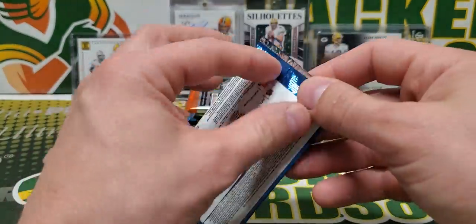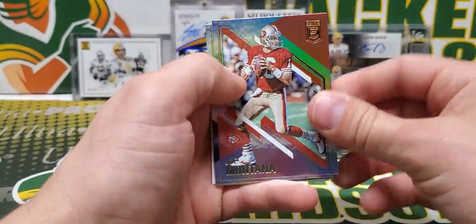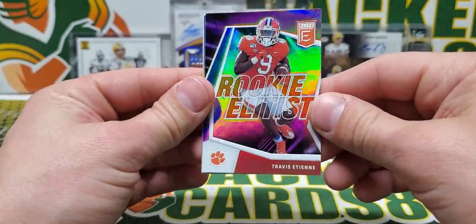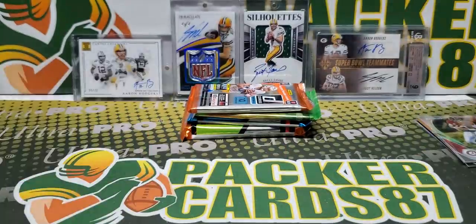2021 Elite. Could get an auto in here — no jersey card. It's going to be a Rookie Elitist Travis Etienne. Big Ben and Daniel Jones.